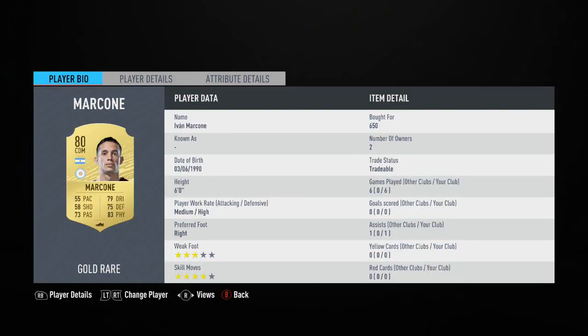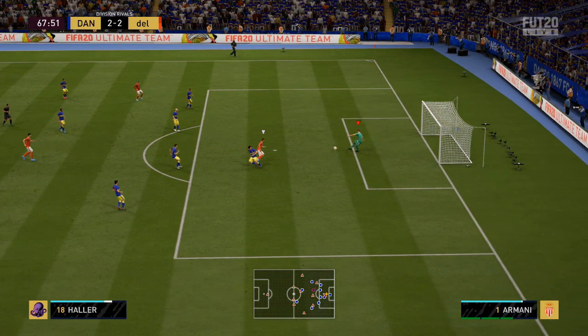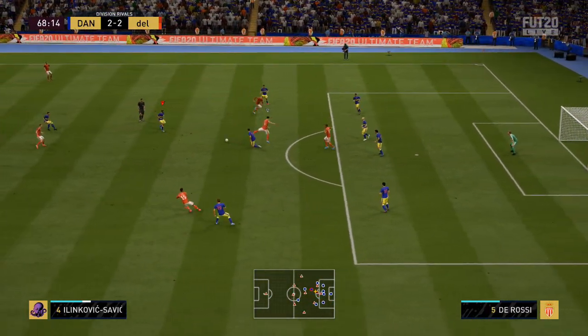Alongside the Italian is Ivan Marconi, another Boca player, another 80-rated player — six foot, medium/high work rates. Look at the skill moves though: four-star, so this is a CDM with four-star skill moves, which you don't see very often. He has a very solid 83 physical, 79 dribbling, and 73 passing, but sadly let down by that 55 pace. If he had a bit more pace, he'd probably be one of the better defensive midfielders I've used all FIFA. But he's very solid, holds his own, especially in the tackle — and at only 650 coins.